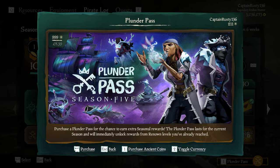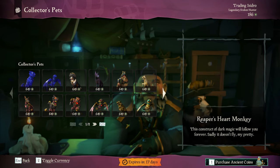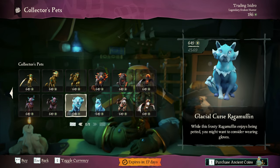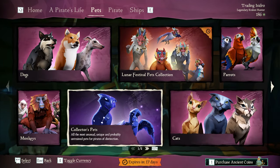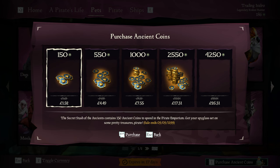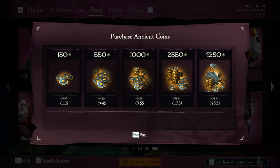If you do own the Plunder Pass, you're going to get way more. So if you were thinking about getting a pet and you don't earn enough in the season rewards, all you have to do is reach the max level or try and complete the Pirate Renowned. It isn't too difficult and you can get those levels up really easily. Then all those coins earned from Pirate Renowned can be combined with buying some ancient coins, so you no longer need to buy the full 499. You can buy a smaller amount and add it to your current coins and save yourself some money.